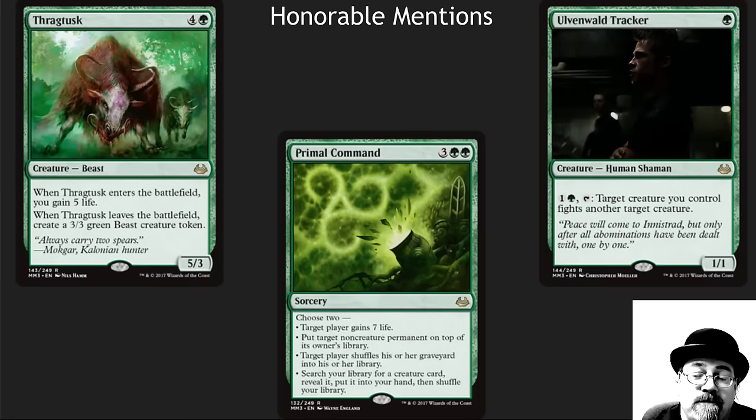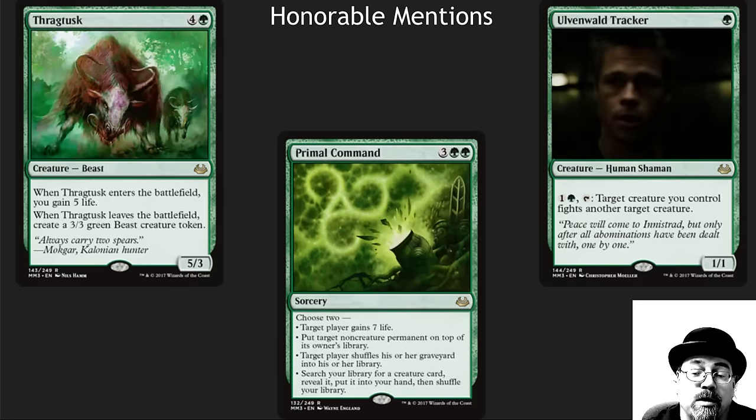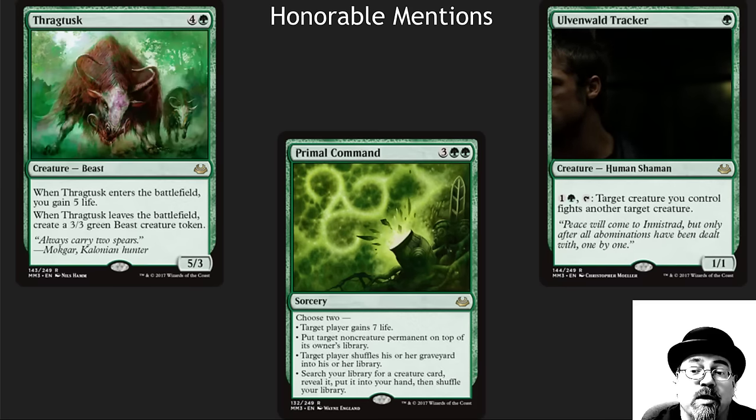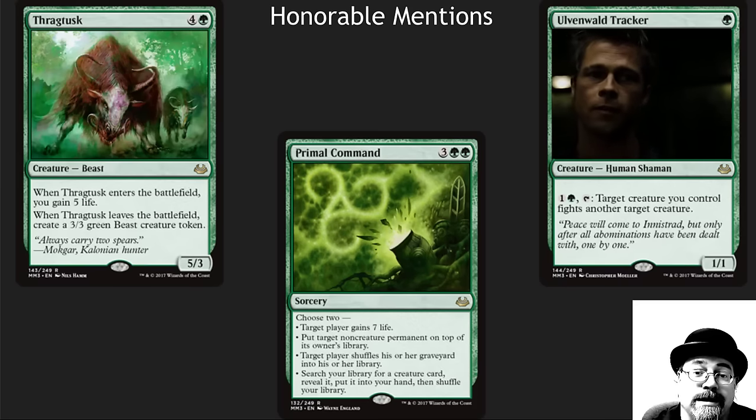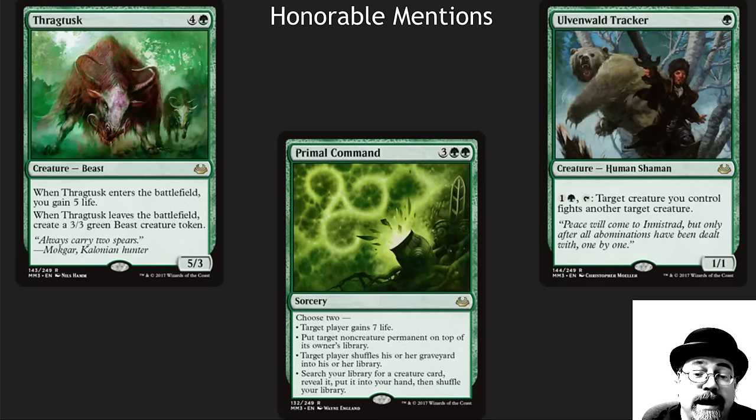Green — we've got a Fight card here; I like this bear a lot, a very cool way to remove your opponent's creatures. Primal Command is a great EDH card. And Thragtusk should not be underestimated — gaining life and getting tokens after a board wipe is an incredible card in Commander.